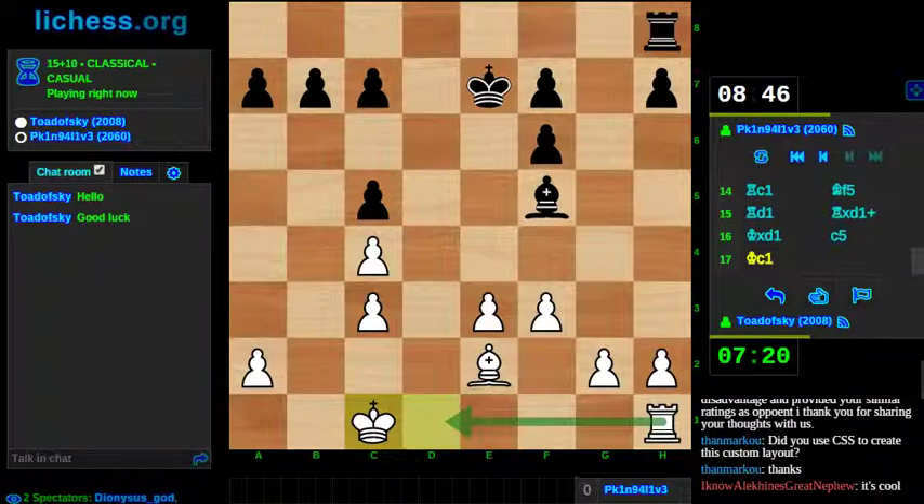You could say that theoretically sharing thoughts might put a player at a disadvantage because they're spending some effort doing that. But since we traded into an endgame so early, we have ample time on the clock. A 10-second increment means I've got more than enough time to think and should not be under serious time pressure this game.